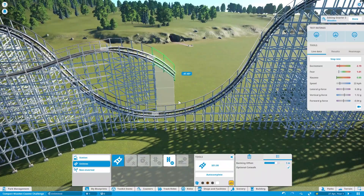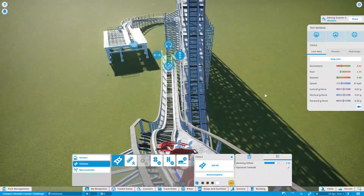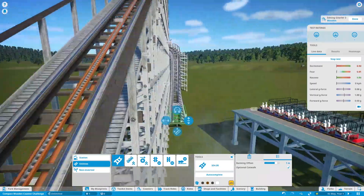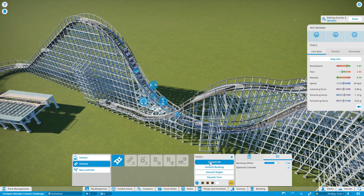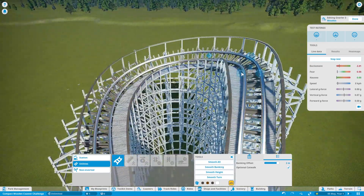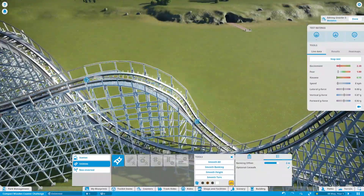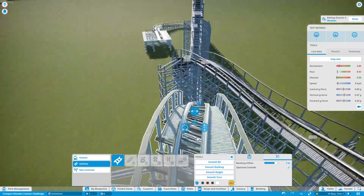The method I'm using right here to make this coaster smooth is the short track piece method, where you use short track pieces and put them roughly in the shape you want, then take a selection of four track pieces — like you can see here — and slide it across the track one piece at a time and hit smooth all. You have to tweak your turns here and there because the banking offset will disappear a bit, but it's a great way to make a smooth coaster.